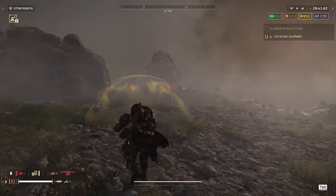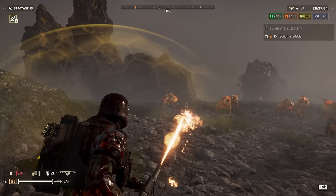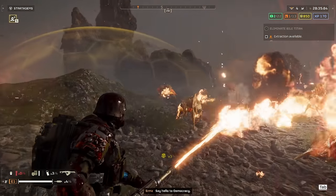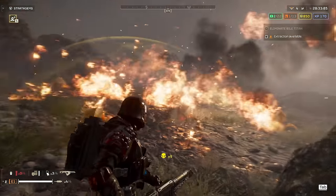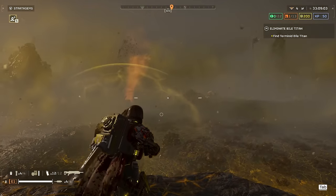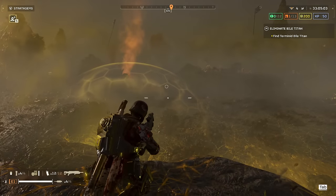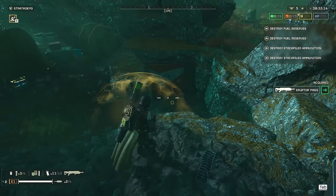Against the Terminids, you'll want to make sure you load out with a support weapon that can take out the trash mobs, otherwise you'll be swarmed in no time. The Eruptor pairs very well with both the Stalwart machine gun and the flamethrower. It also makes closing bug holes an absolute cinch, and containers are no match for it either.